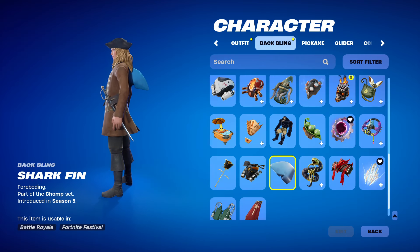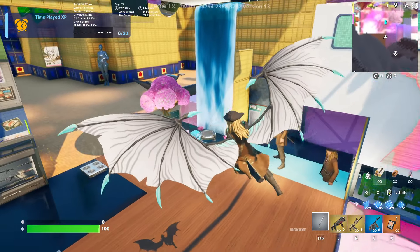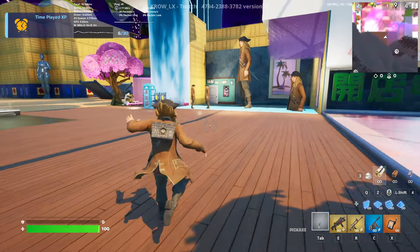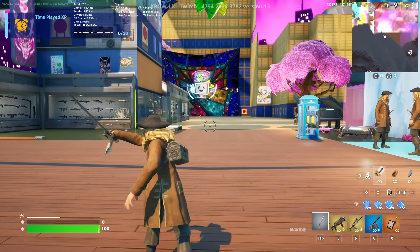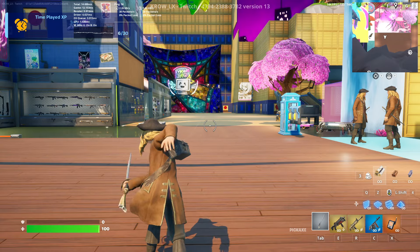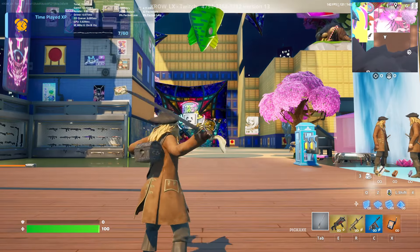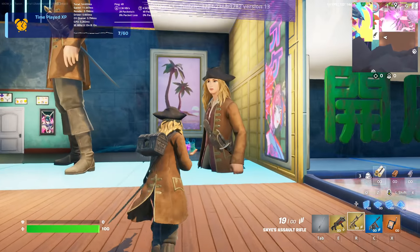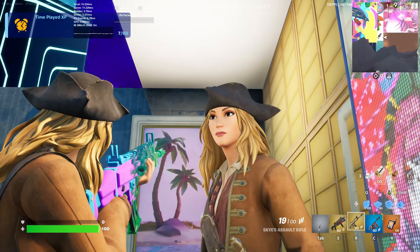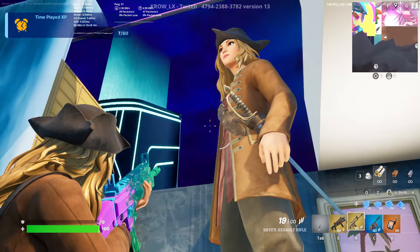Elizabeth Swan — the Contra glider looks so cool on her. I feel like any pirate skin is going to look good with this glider. Quick rundown from the top, side to side, quick sprint, quick glide, quick mantle and a quick jump. The pickaxe here has more of a regular swing animation. Looking at Davy Jones, I wish the other two had that unique animation — or at least the option to choose. The skin still looks good though.